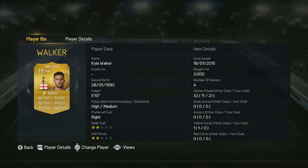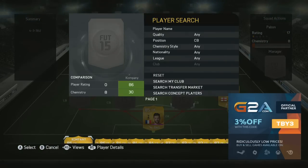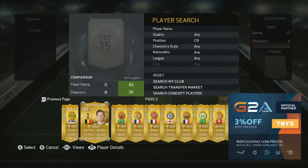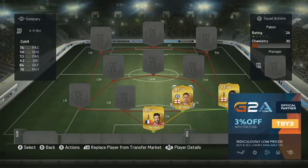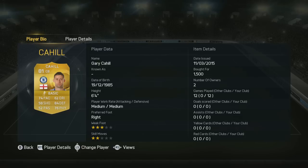Now if you do need some coins to pick up some of these players, check the link in the description for fifashop.co.uk and use the code TOBY10 to get some money off. They have three fantastic ways to get coins into your account. Or if you'd prefer Microsoft Points, PSN codes or really cheap games, check out g2air.com also in the description and use the code TBY3 to get money off there as well.